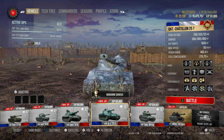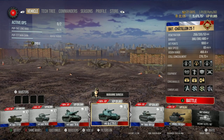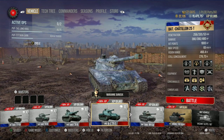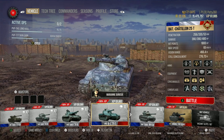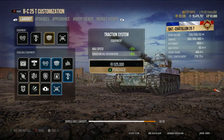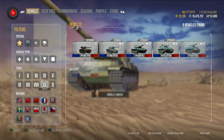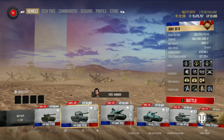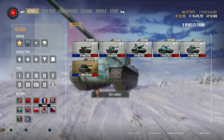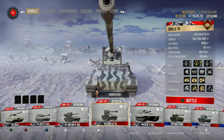The camo net makes the Bat Chat a pretty stealthy medium tank. I could decide to drop the camo net and put the traction system or advanced powertrain on instead. Tanks where you're not going to sacrifice too much — I would probably do it.